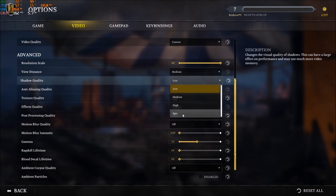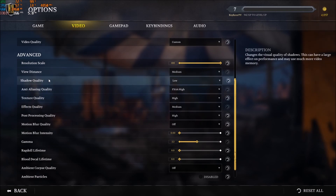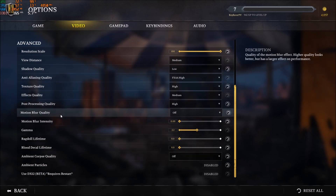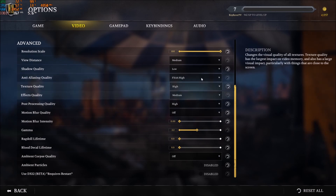Shadow Quality — this one I recommend low. From epic to low, you can get a 10–12% boost in your FPS, so really important. Just go with low. For Anti-Aliasing Quality, I'm using FXAA — you will get a nice 3–4% boost in your FPS. TAA for me is too blurry, so that's why I'm using FXAA at high.